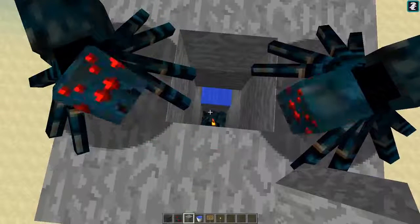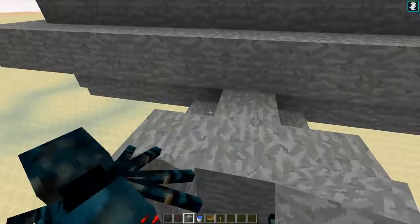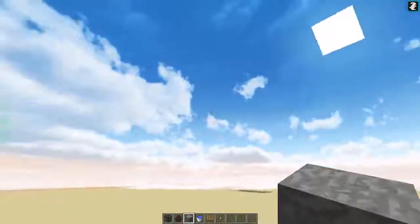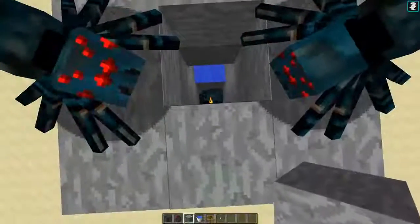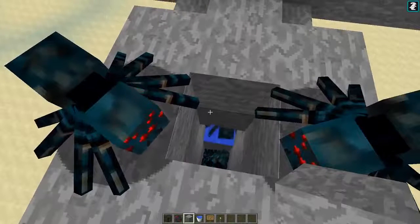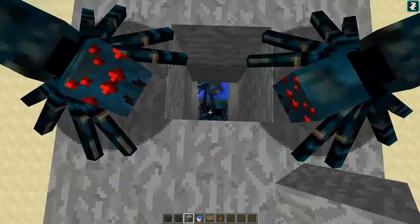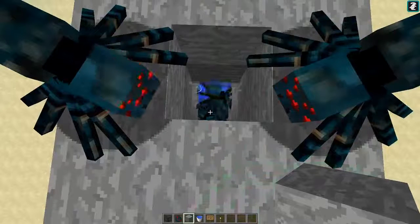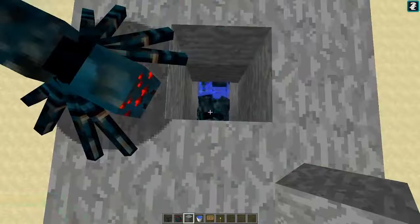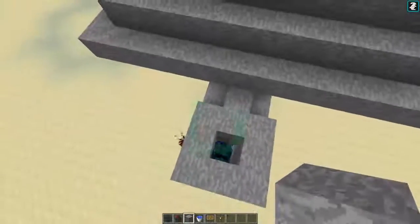I've built an exact replica of the spawner — the spawner that we built — in my redstone testing world. As you can see, I have two cave spiders up here because this works. Basically what happens is the cave spiders fall into that hole, and then when one decides to climb, they all decide to climb. They come up very slowly, but it works — it works like a charm.